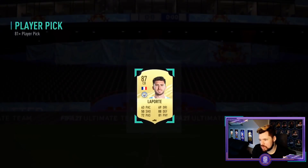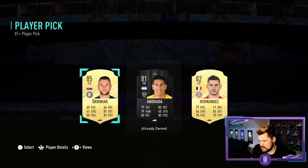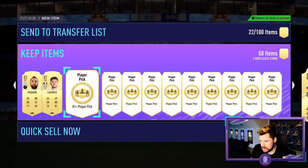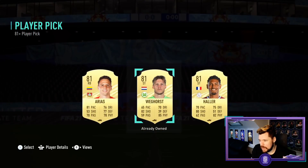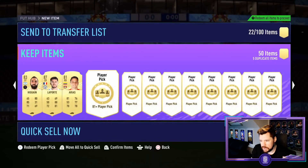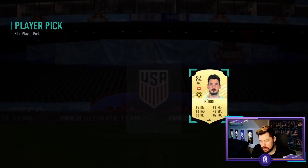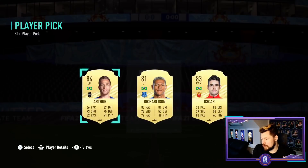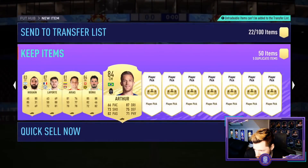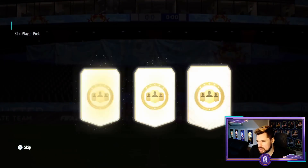There we go - walkout number two of 10! Now we're cooking on gas! Another Skriniar - I know it's a duplicate but 85 is an 85 no matter which way you look at it. Alias can be picked up there. 84 Berkay - only two walkouts so far. Next up - Alagi. This is Arthur - I thought Lucas Leiva was in there as well, my eyes were deceiving me. Willian - come on, hook us up man.